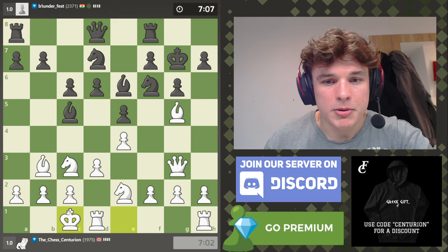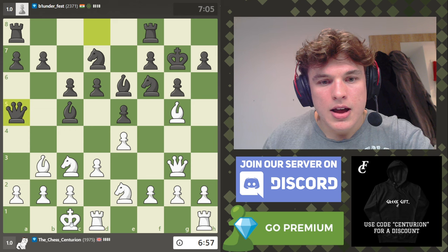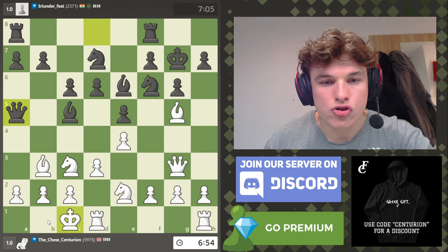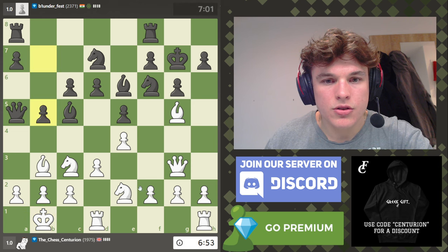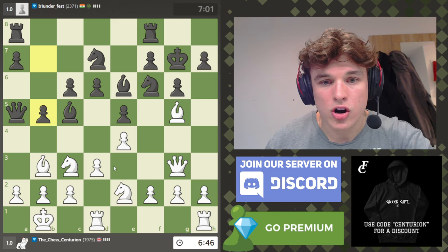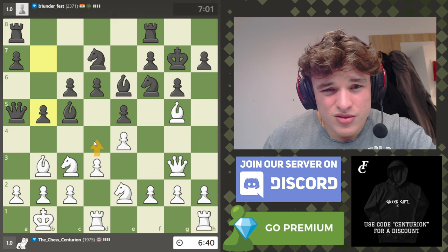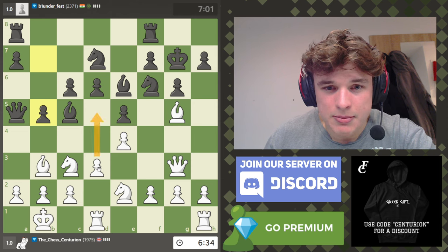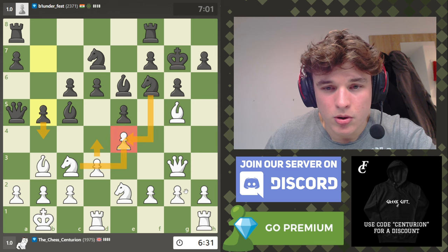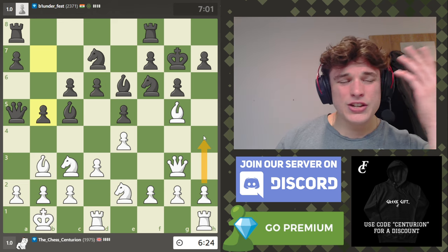I'm going to castle queenside because my opponent's much higher rated than me, and that means I need to try and go more at him. The way to tackle higher rated opponents, I think, is to go at them. So I need to take my own advice and try to do it. I don't think his attack is particularly scary. We could go d4 — looks tempting — but then he might destabilize the e-pawn, which I would rather not allow.